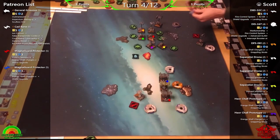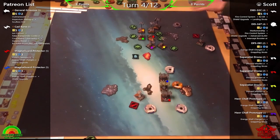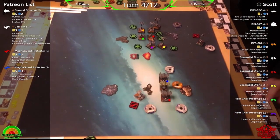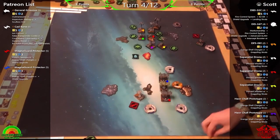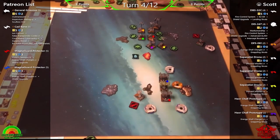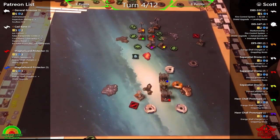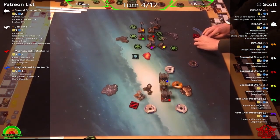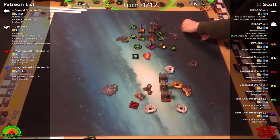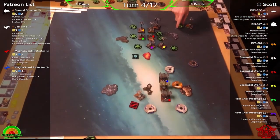The main difference between the vulture targets is initiative and loadout. Energy Shell Charges are really brutal on the droids. The two Discord Missiles on yellow and red have already been shot, so those are now down to a regular gun — Phil says he almost doesn't have to worry about them. DBS-32C is too far back to bother targeting.